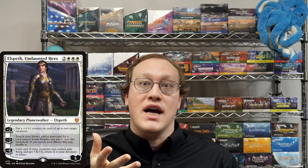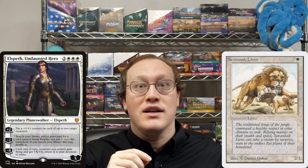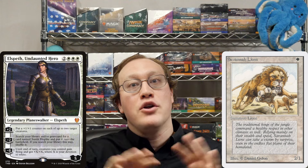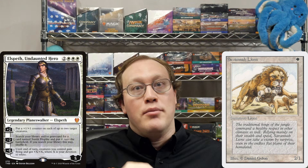This means that if Amy ulted Elspeth and then played a Savannah Lions, the Lions would stay being a 2/1 non-flyer and the buff on Amy's other creatures would not increase even though her devotion to white went up.